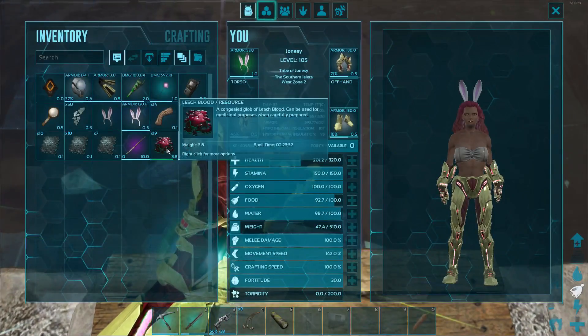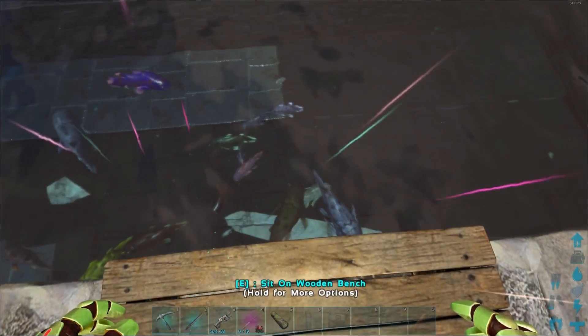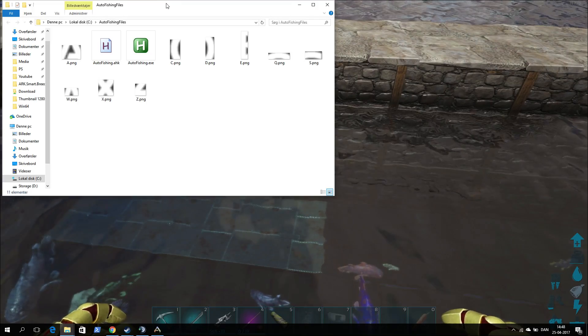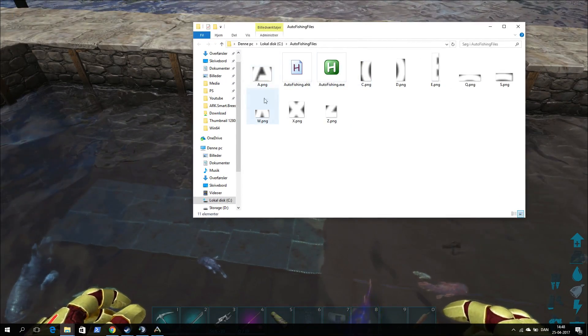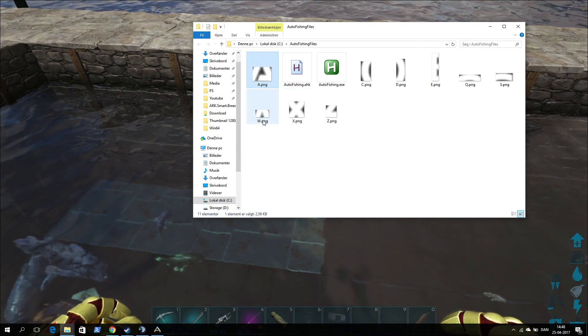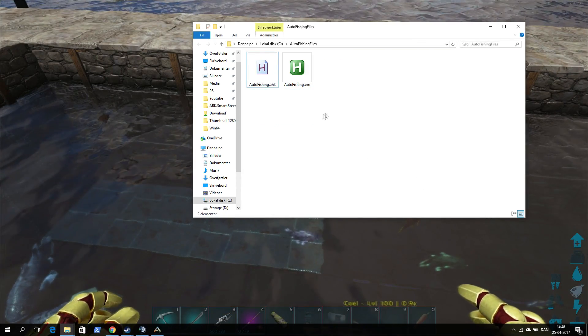Now I'm ready, I just need some leadshot on my fishing rod and I'll put it down. Then I will explain what we need. First of all we need the fishing script. I'll leave it in the description, but those files that were in the old fishing script don't work anymore, so we need to delete the old pictures here so it can look for something different in game.